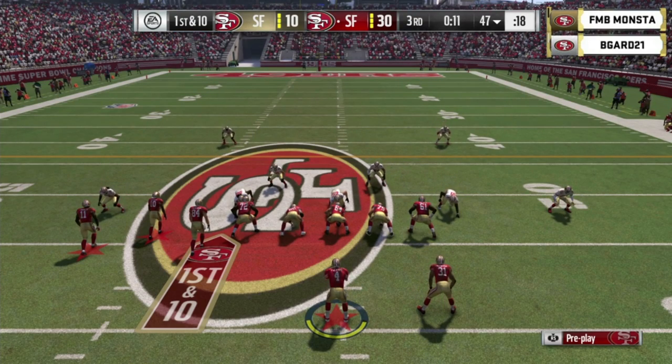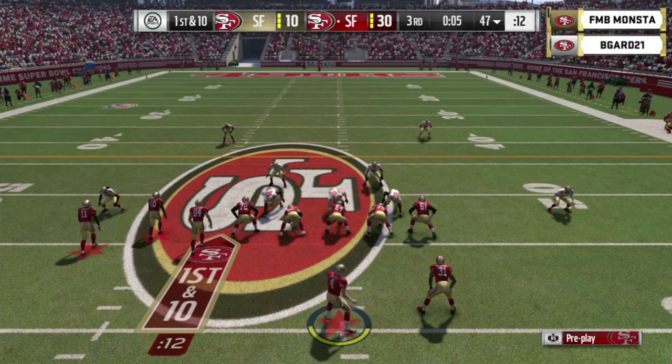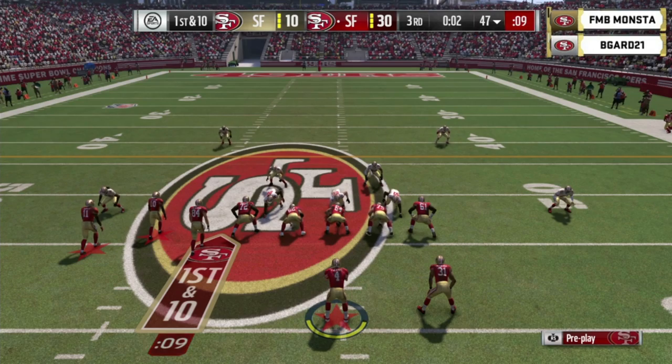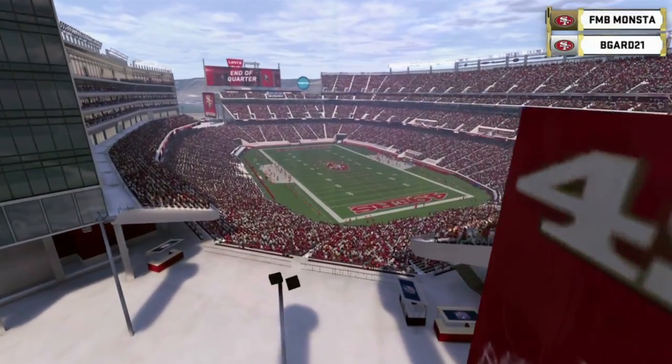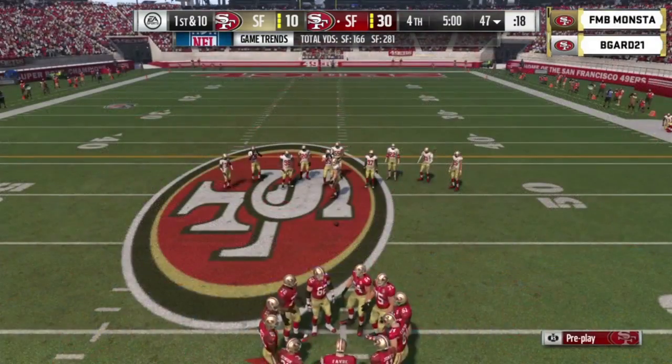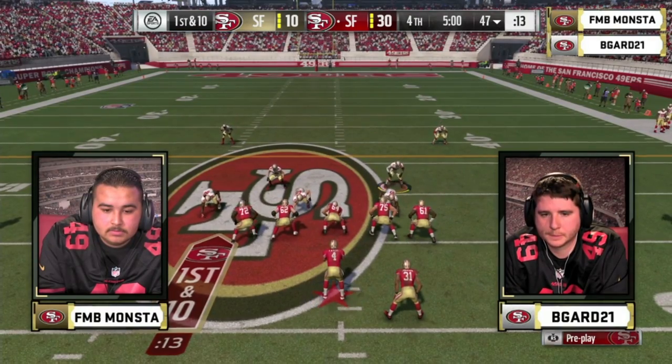First and ten — and I think Monsta will just take this through the fourth quarter. Throw up your fours — it's a 20-point game with five minutes to go. B-Guard, you need to buckle up. You need to start sending a little bit more pressure. He's been playing a lot of coverage, and when he does go to blitzes, Monsta just snipped them out in the first quarter and tore them apart. Let's see if he dials up more pressure in the fourth quarter. He needs to start setting the tempo a little higher.